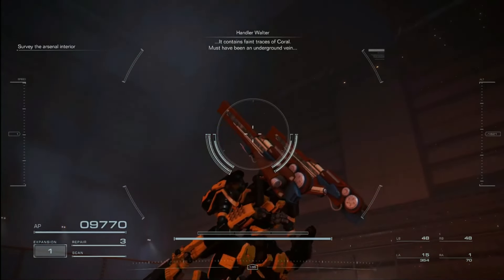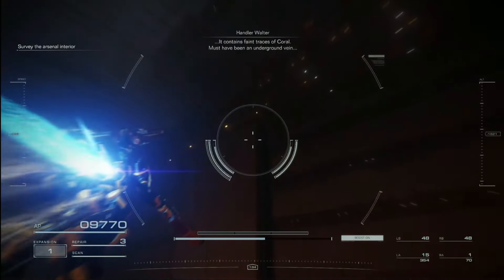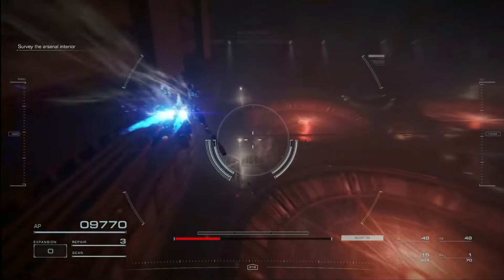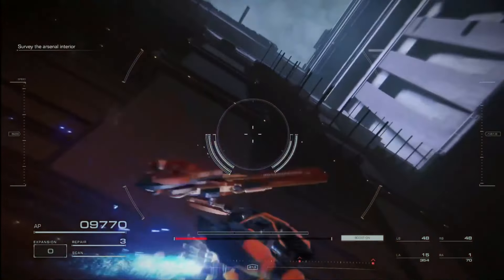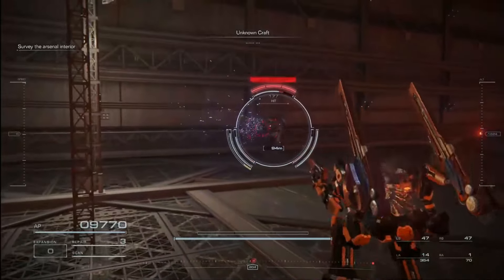Battle Arsenal number two can be a fun mission to do, but sometimes it can be annoying to deal with those snipers on the sides. With this setup, we can deal with all of them and not give them a chance to do any damage to us. First of all, we're going to use the speedrun strat and kill this one sniper before it gets a chance to jump on the wall and fire at us.